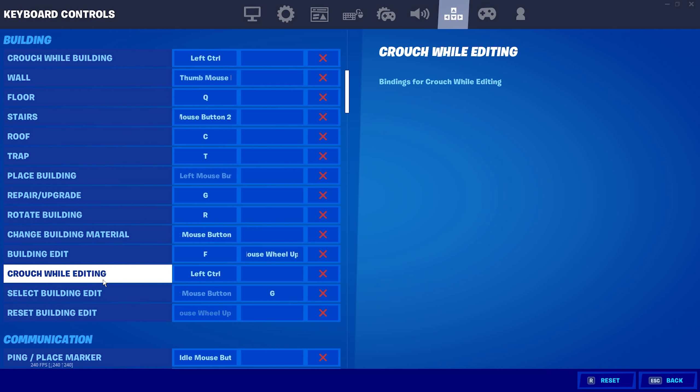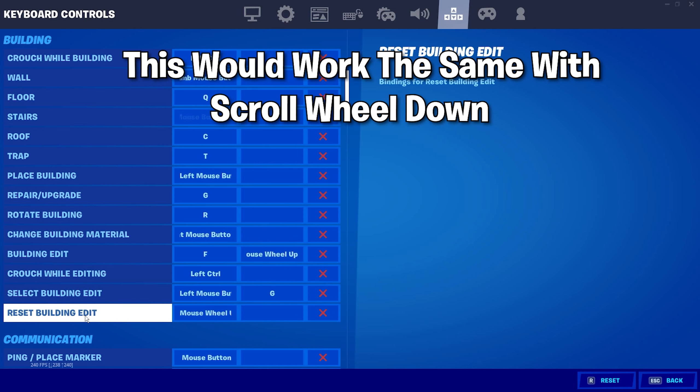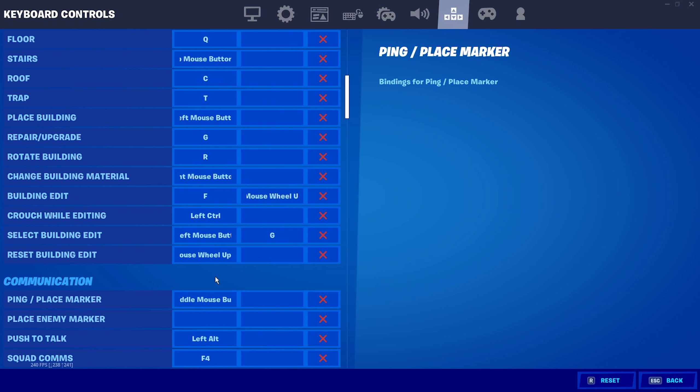Crouch wall editing is left control, select building edit left, reset building edit is mouse wheel up. I'm utilizing scroll wheel reset here — I set mouse wheel up as both reset building edit and building edit as a second keybind. What scroll wheel reset does is it does everything automatically: you scroll wheel up once and it just resets all your builds. Very simple.